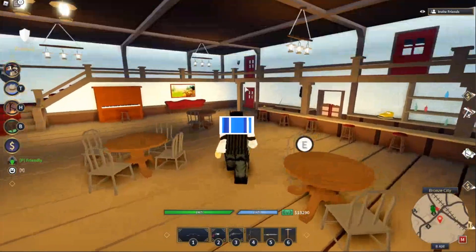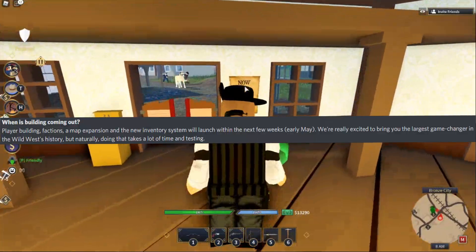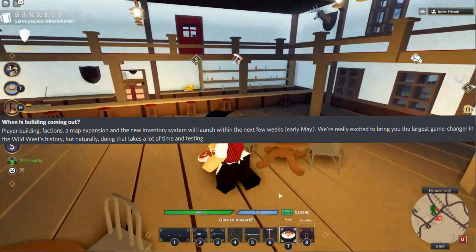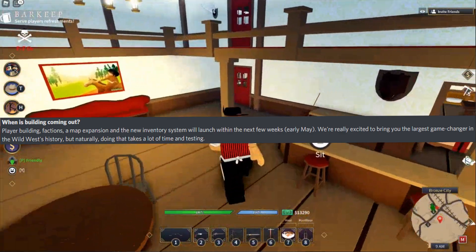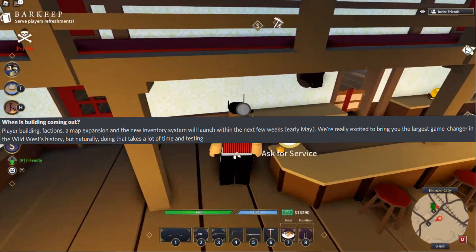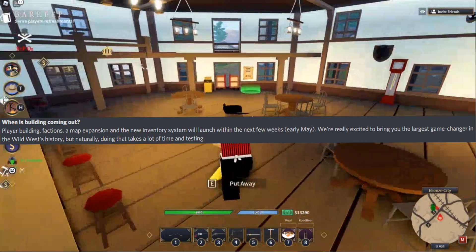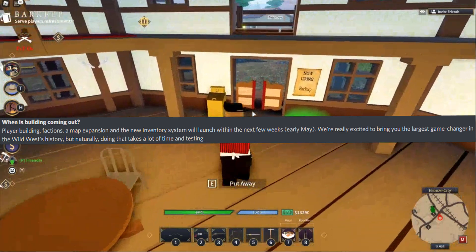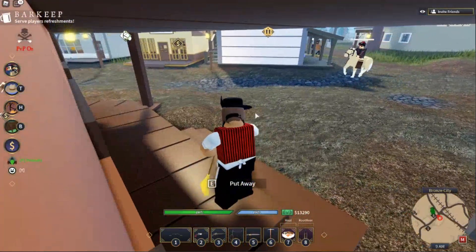Let's take a look at the developer's comment from one of the main creators. It says: 'When is the building coming out? Player buildings, factions, and a map extension, and a whole new inventory system will launch within a few weeks — early May. We are really excited to bring you the latest game changer in the Wild West history, but naturally doing that takes a lot of time and testing.' That's the message right there.